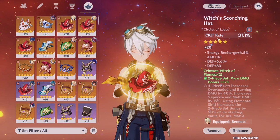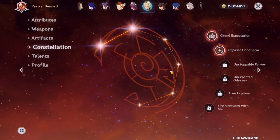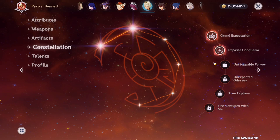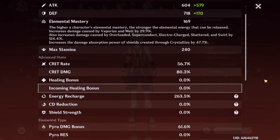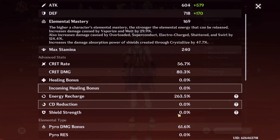I have crit rate for the circlet to balance out the crit damage, with energy recharge again. I have Bennett at constellation 2 — I find constellation 1 extremely helpful and the more constellations the better, except for C6. His talents are 9/9/1 for normal attacks — his burst is the one to prioritize. He has 56% crit rate and around 80% crit damage. He's mainly a support so I want to get his energy recharge as high as possible.